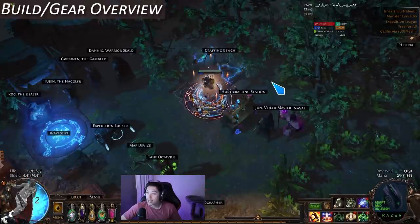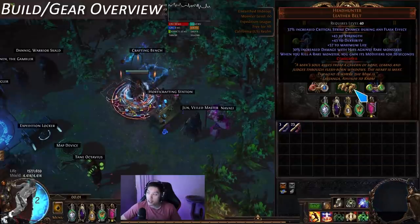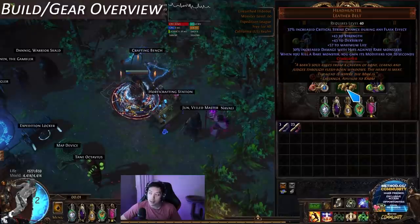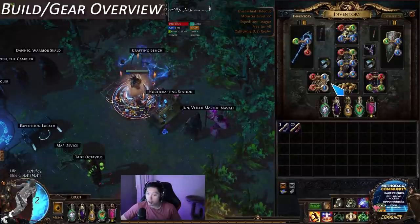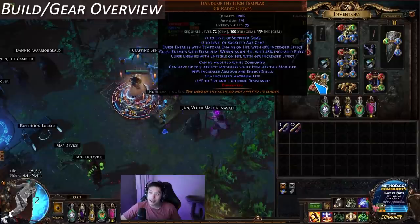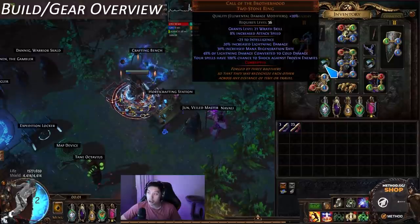I'm pretty satisfied with my headhunter. If I was going super late game I would try for multi and move speed during flask effect. Move speed is very very important — move speed 11 is actually more than the adrenaline roll on a quicksilver flask, so that's something to keep in mind. I did see a plus eight pair with a plus six lethality weakness pair for 100 exalts but it got bought out.